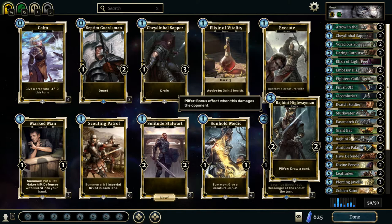Rajini Highwayman — 2/2 with a Pilfer that draws a card. Just keeping your hand nicely stocked. I find that is the key to victory in a lot of cases. You can keep on playing cards, but you always have something else to play. Murkwater Witch also helps with Finish Off. East March Crusader — once you start slamming your enemy, those extra cards keeping yourself afloat is really, really nice.